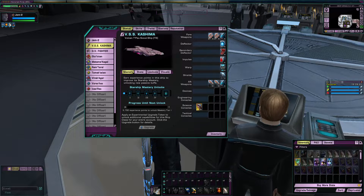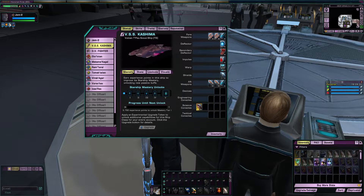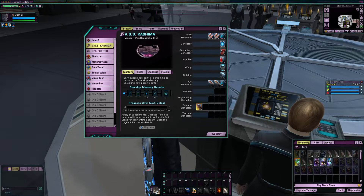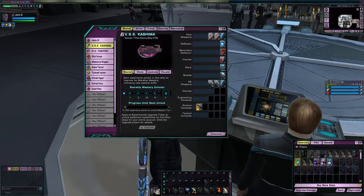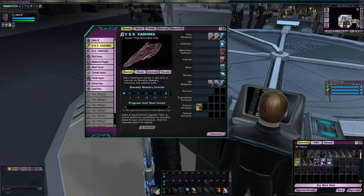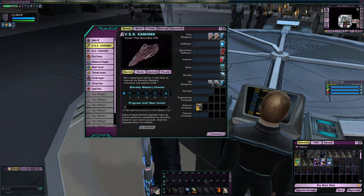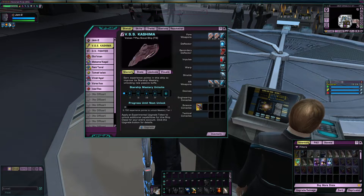Now, I'll give the STD boys credit — at least they kept to a certain design language when it came to a Vulcan ship. Warp rings. That said, it reminds me of a jackal. Reminds me of Anubis, the jackal-headed god of mummification.